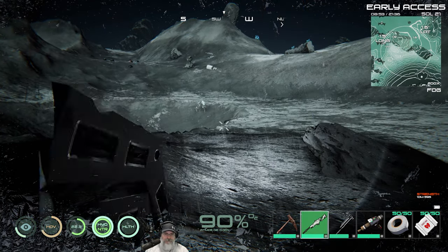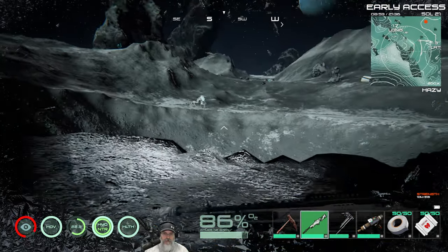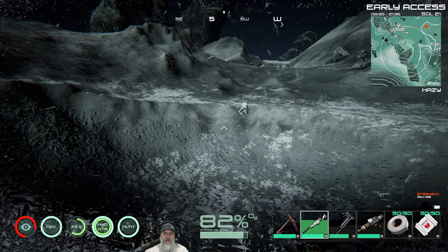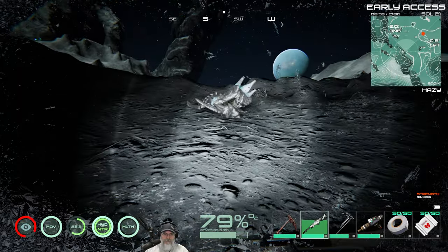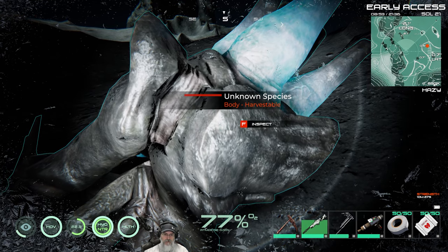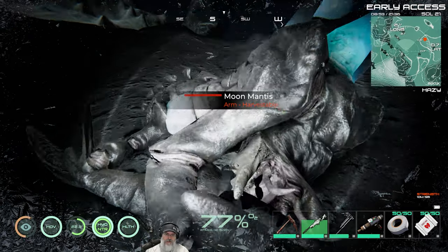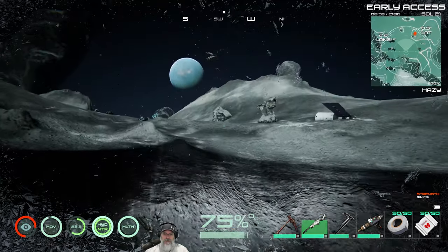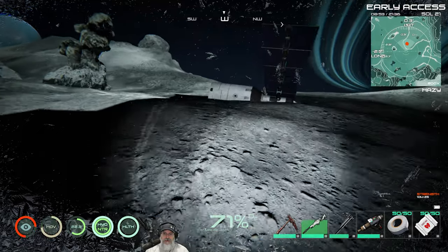There's a moon mantis — let's go check him out, he's pretty scary looking. Got a big crater down here. We one-shot him! Wow, yay for the bolt rifle. When we do our discovery episode we'll have to come up here and properly discover this creature. This is a moon mantis — it's kind of hard to see exactly what he looks like. We won't harvest him since we want to save that for the discovery episode.